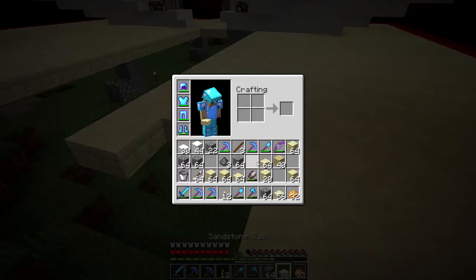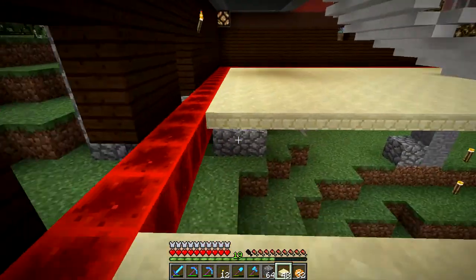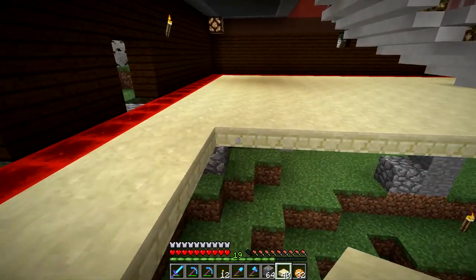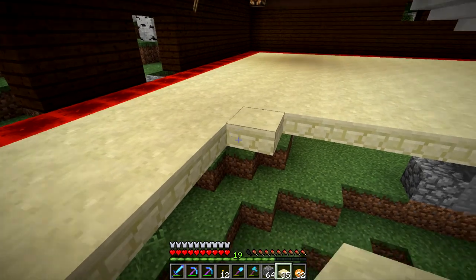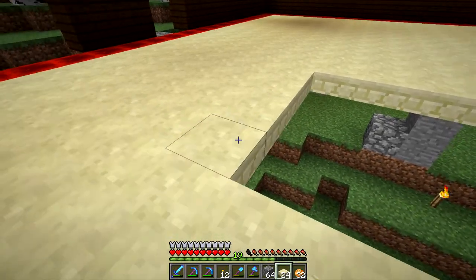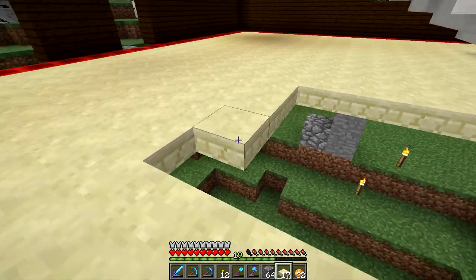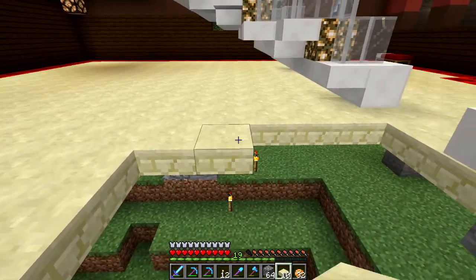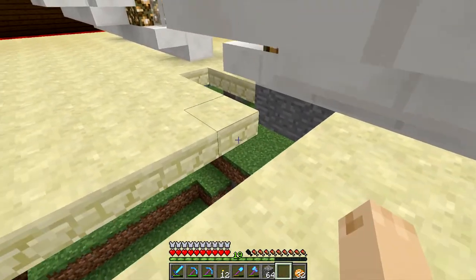It will also help me determine where I want to put my doors. Now the doors here are different than the doors at the front of the place, which is going to change up the pattern just a little bit. It's not going to be symmetrical — it's going to be different on one end than the other because of the placement of the double doors on either end. Which will be fine; I don't have a problem with that.